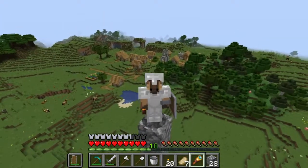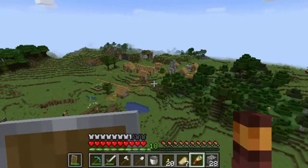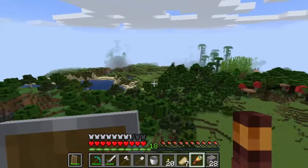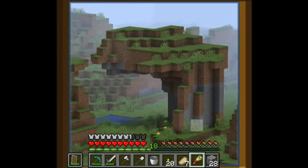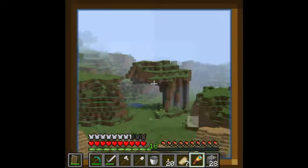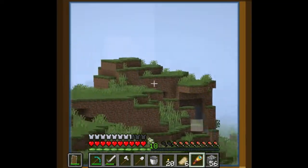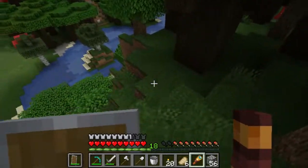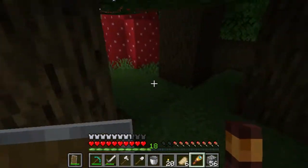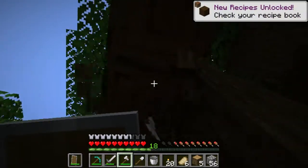I immediately found a village very close to where I just was. This is perfect — I'd love to set up my base close to a village for trading and everything. There's some cool terrain over there with arches, so I looked into setting up a shelter there, but it didn't have enough space for building. So I found this hill in a dark oak forest and I think if I clear it off, this will be the perfect spot to build my first house.